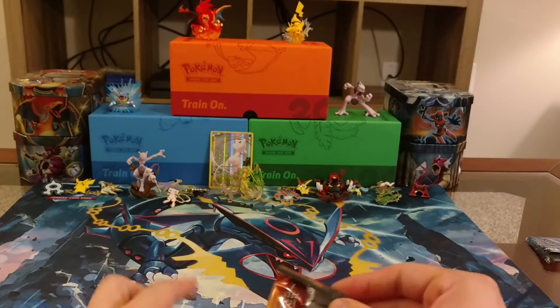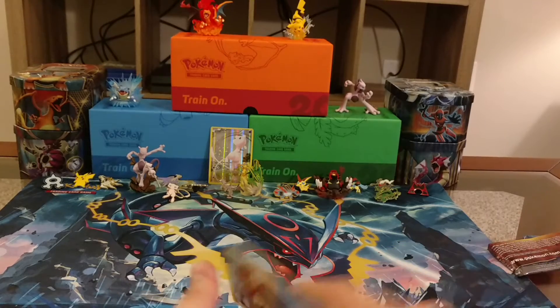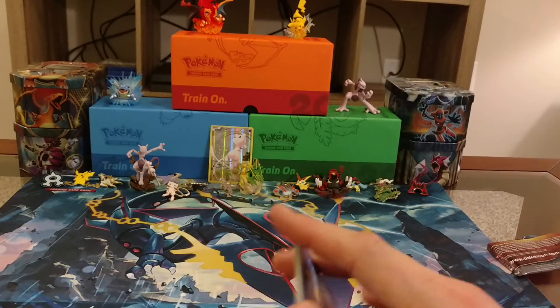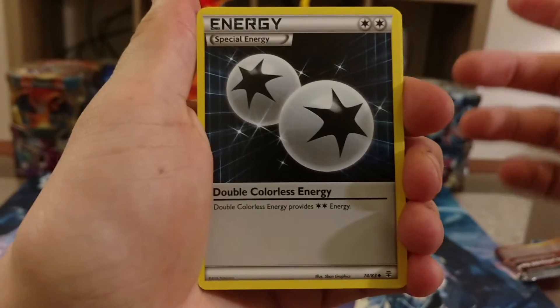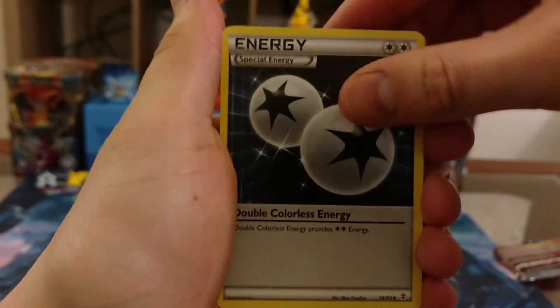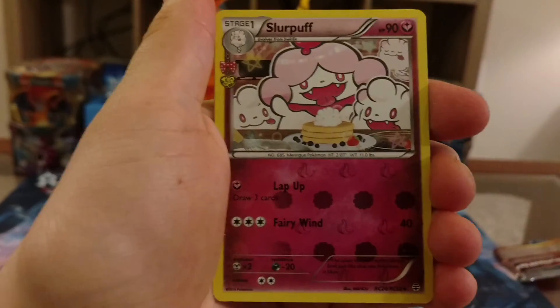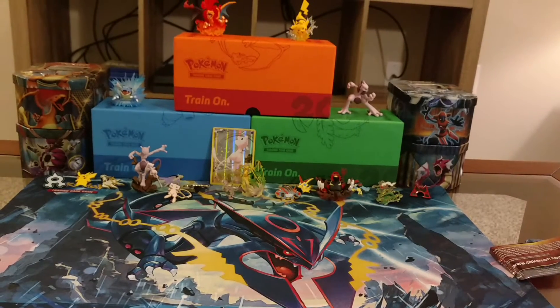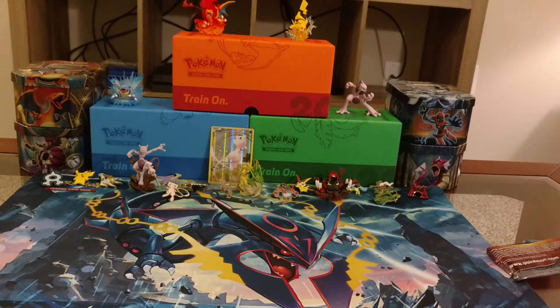Let's open up this Pikachu pack — takes a little bit to get into these. Our second pack has a Snorunt, a Golbat, a Special Energy Double Colorless — always nice to pull those because I do play the TCG, so these are always nice to have in your decks. Also a Krabby, a Geodude, a Fire Energy, a Magikarp, a Reverse Holo Pokémon Center Lady, a Slurpuff as our Radiant Collections card, and a Dodrio as our Regular Rare. We didn't manage to pull our Charizard, but the Double Colorless was very nice to have.